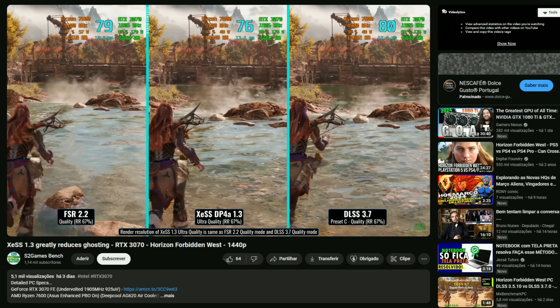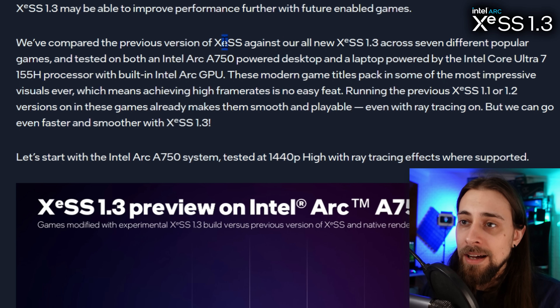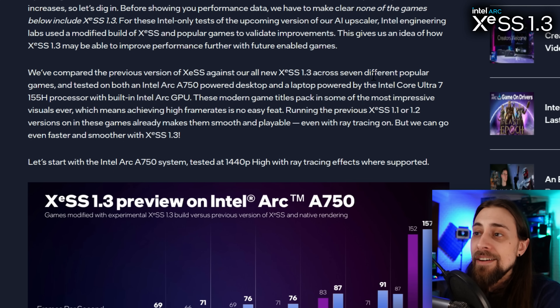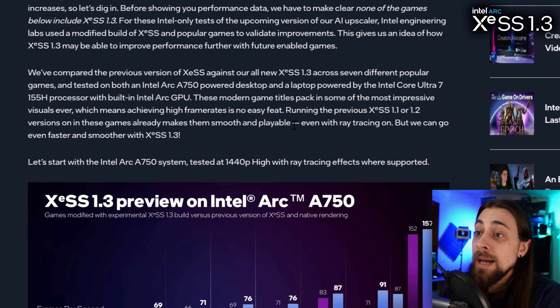Intel compared the previous version of XeSS against the all-new XeSS 1.3 across seven different popular games, tested on both an Intel Arc A750 desktop GPU and a laptop powered by an Intel Core Ultra 7 155H processor with a built-in Intel Arc GPU. These modern game titles feature impressive visuals, making higher frame rates no easy feat, but running XeSS 1.1 or 1.2 already makes them smooth and playable even with ray tracing on.